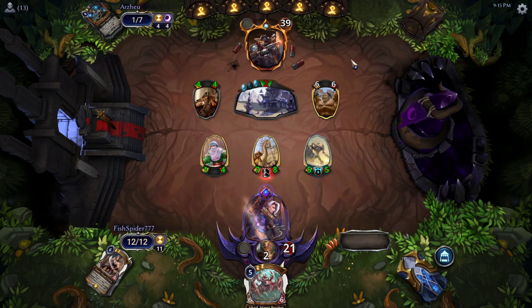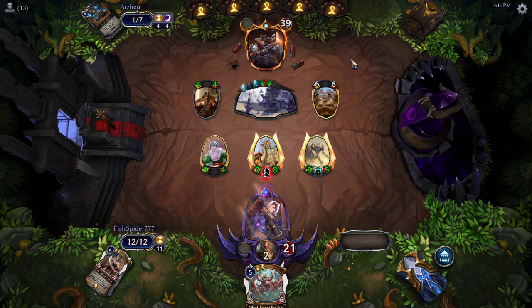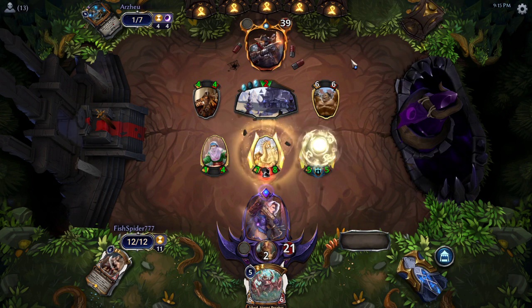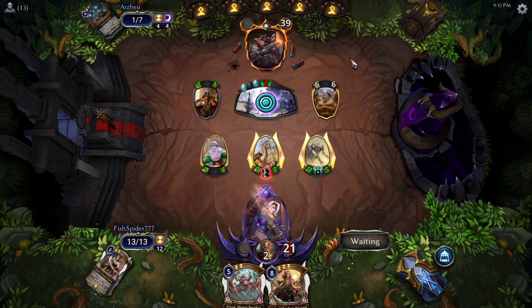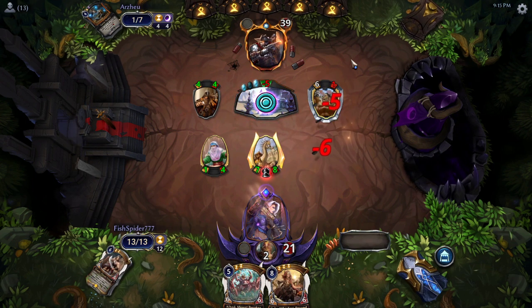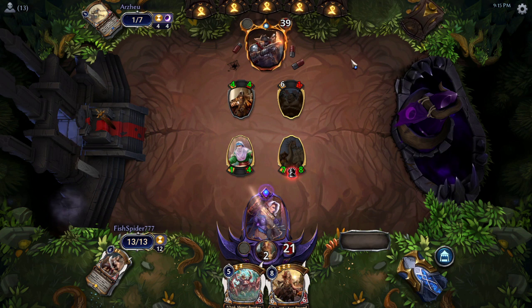Luckily, no — the 7-8 can go in. This is a tough decision for Fish Spider, because to get rid of Xenon Temple you have to attack with more than one unit, which means throwing away the Moonstone Vanguard. Which is what they decide to do. Oh no — Fish Spider hits Talir! That's actually huge! Oh my god! That could be enough to win it. We'll have to see what they get afterwards, and what removal Arzu has.